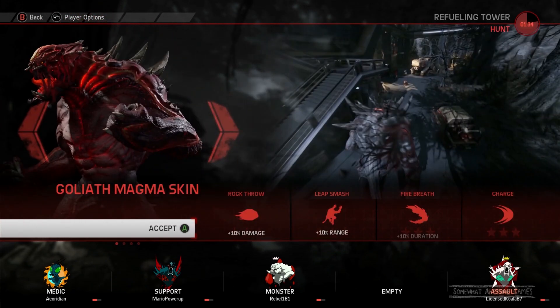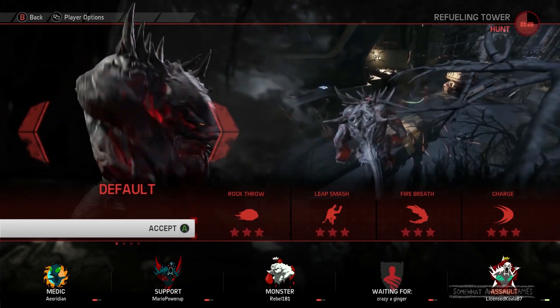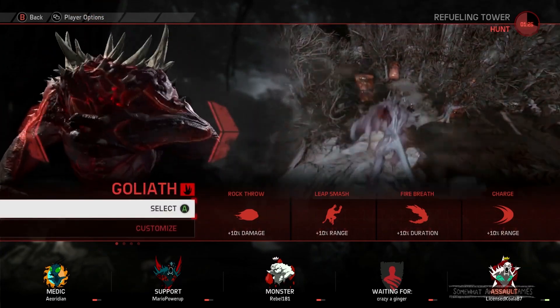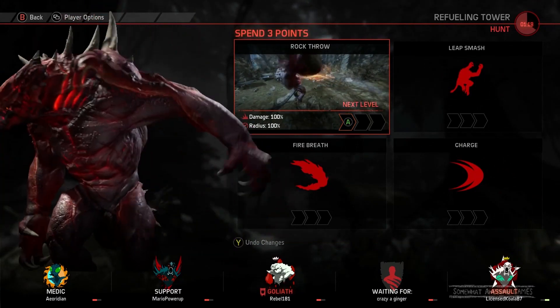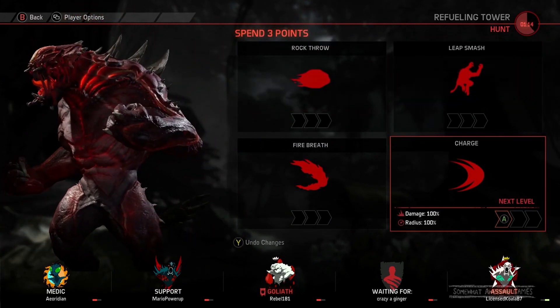What skin should we go? Goliath Magma? We haven't done the Magma skin yet — we've done everything else, so let's go Magma. That's one from the hunter bundle. You get it on day one, but I never bothered. I had to buy the Hunters, so I had to get the skin. It's cheaper to do it that way.